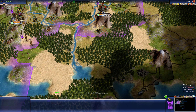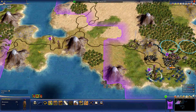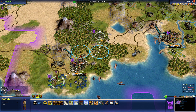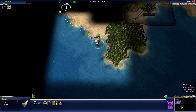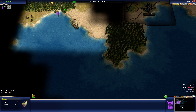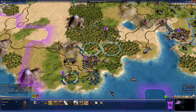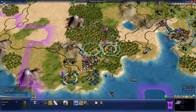Let's do this. We could mine this. Let's do that. Okay, that will just get us a settler faster.